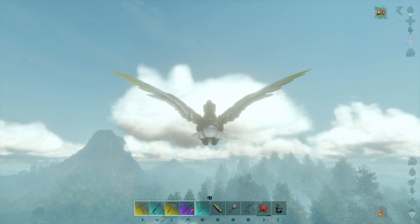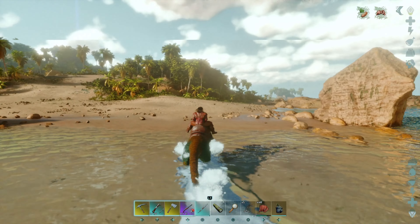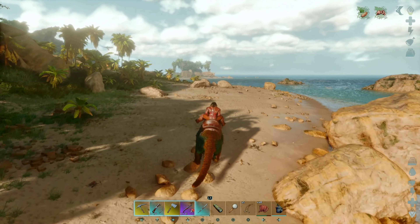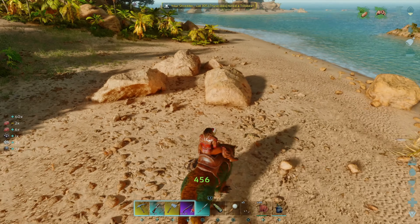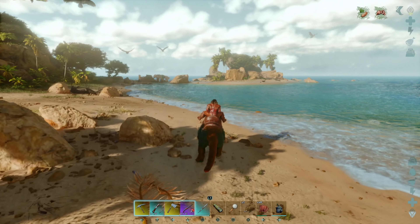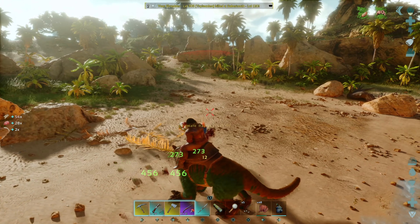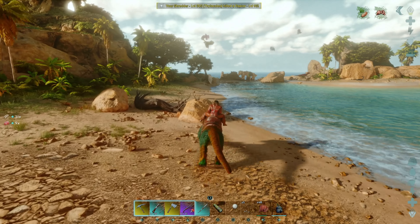I'll show you the coordinates and how to get in there, then we'll go for it. So we're here on Carno Island, one of the more dangerous places on the map. Of course it's full of Carnos — Carnivore Island, or Dead Island as they call it — Rexes, the occasional Trilobite, Raptors, Sabertooths, Scorpions. Bad stuff everywhere. You can also find Alphas here, so you want to make sure when you're headed to the actual cave that you've got a way to get there safely.